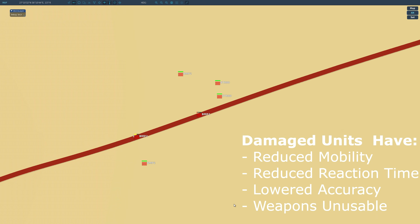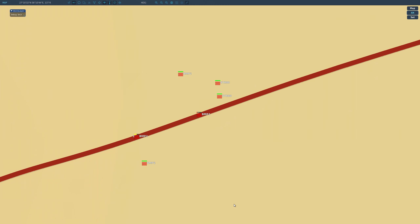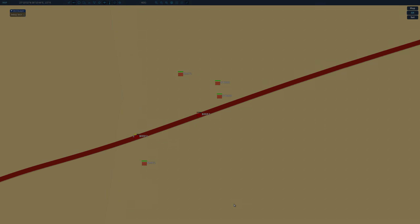Going to the F10 map, we can see that one vehicle is in yellow — halfway destroyed — and another BMP is almost destroyed. Actually, only four of the 10 are essentially completely safe. Hope you enjoyed this video. See you next time.